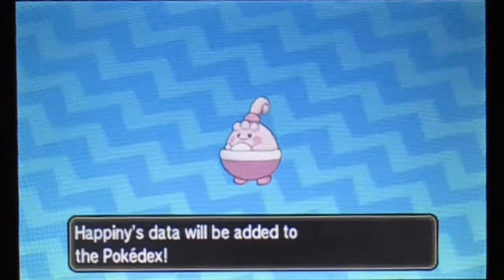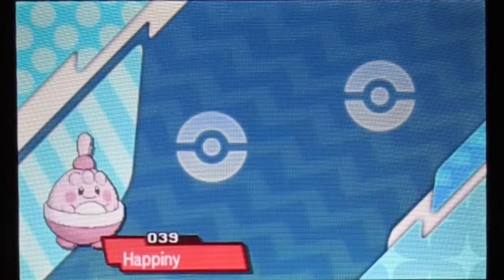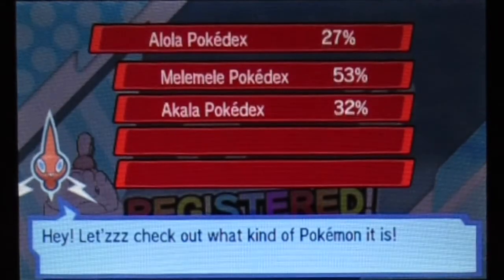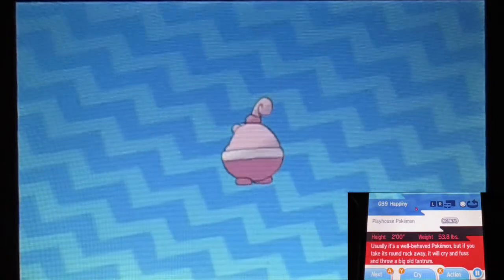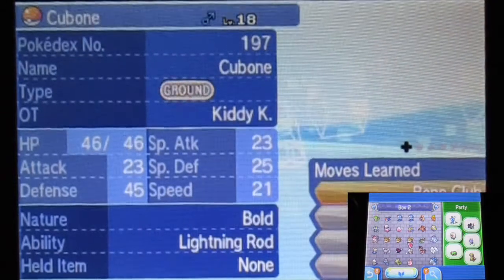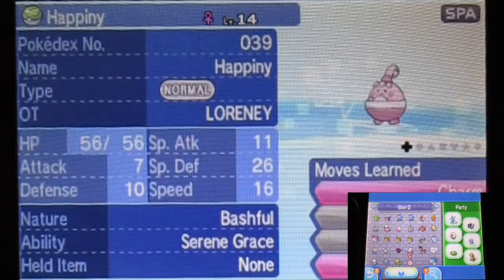I'm actually getting Happiny from GTS this time. It can only appear via egg encounters — like Pichu and a lot of the baby Pokémon. Unfortunately I probably won't have much time finding one in the wild, so I'm going to get it from GTS instead. It seems to be available a lot from both Melemele and Akala.